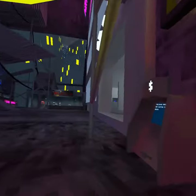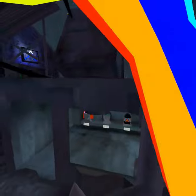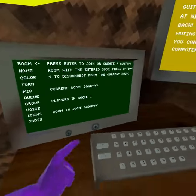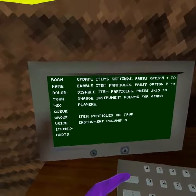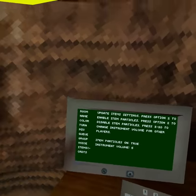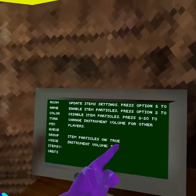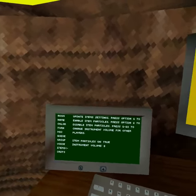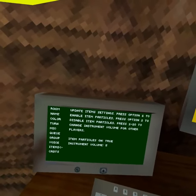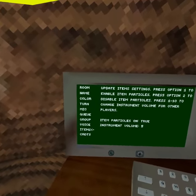He also made it so if you're in a public lobby and you muted someone, it would also mute their instrument — that's really good. He also made it so on the computer in the voice section, if you go to items, you can see item particles and instrument volume, so you can change people's instrument volume from one to ten. That's really cool.